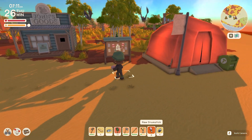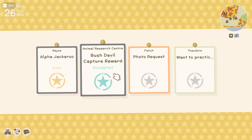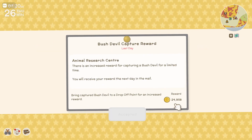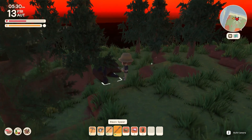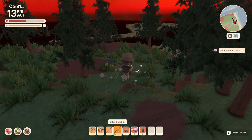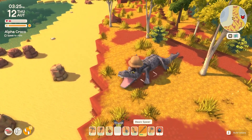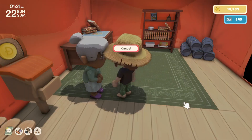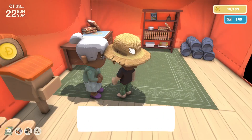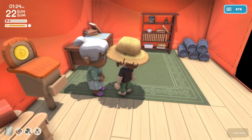Number six: completing quests is a pretty good way of making dinks. Once you have the bulletin board, people start posting quests like hunting alpha animals, which pays a lot. I hunted about three of those in one day and made over 100,000 dinks. There are also quests for fruit shipments where they'll pay a certain amount of dinks. Make sure you check the bulletin board every day because you never know what kind of quest might pop up.